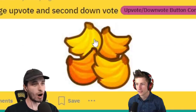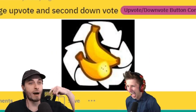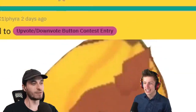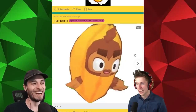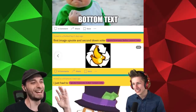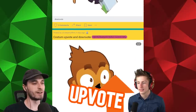First image upvote, second downvote. I actually like the bananas. I actually like that — I want to like it but I'm not signed in right now. That's the one, dude. That's a good one. Unless we find a better one as we keep scrolling. I love it, but I don't think it's as good as banana salvage being the downvote. Yeah, that's just so funny. That one's definitely my favorite so far.